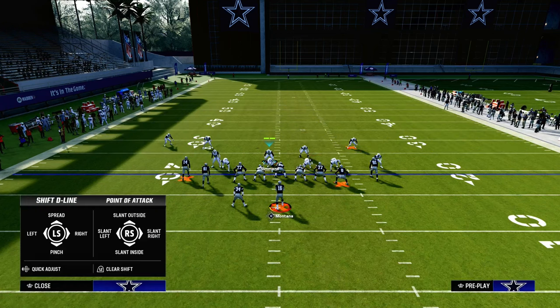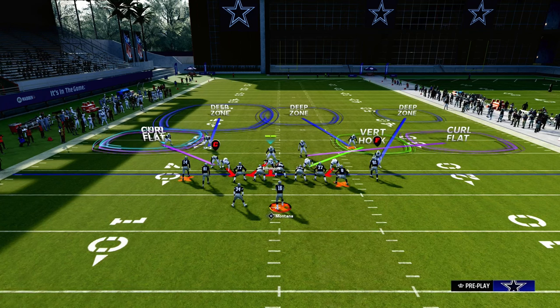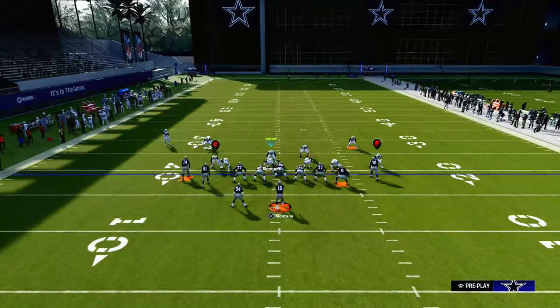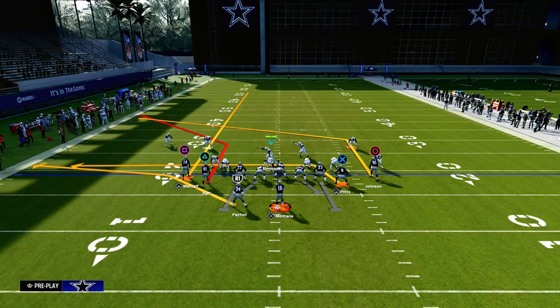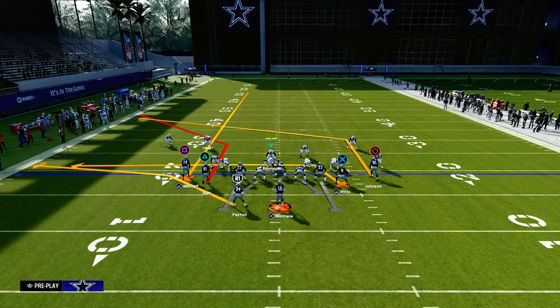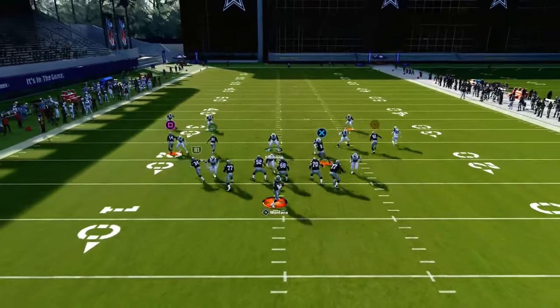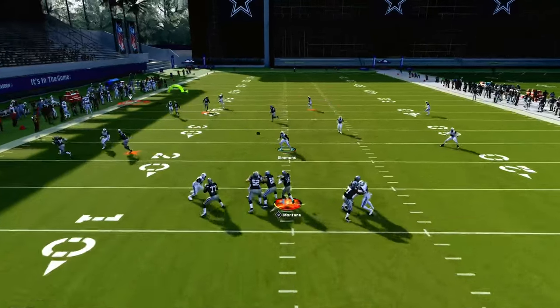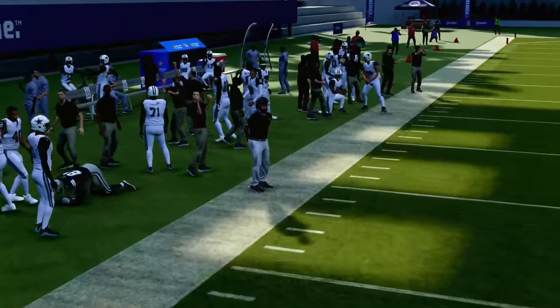Another thing you can do is drop a defensive lineman into a zone — if you do that, I really recommend you blitz your user. The primary purpose of true Mabel coverage in Madden is to take away the sidelines specifically on the side that you're Mabeling. As you'll see right here, if you try to throw a deep corner route, it's never going to get open with this coverage.